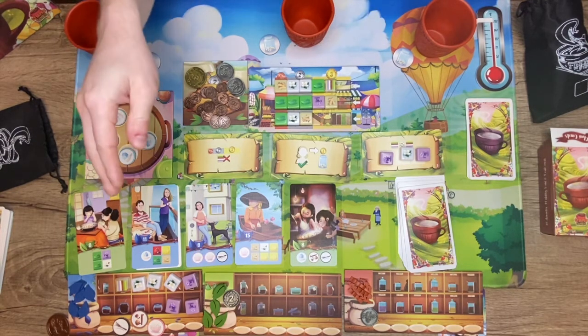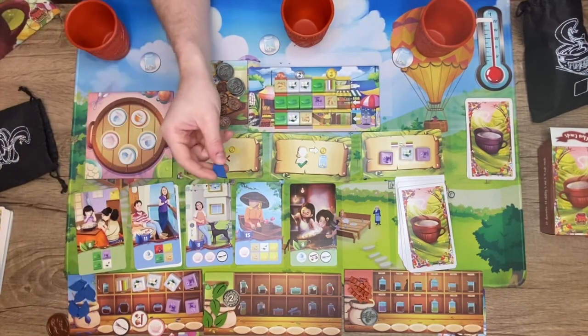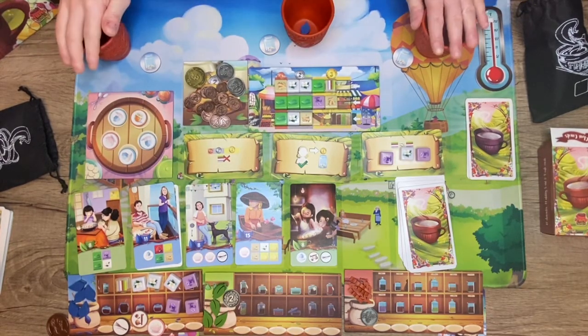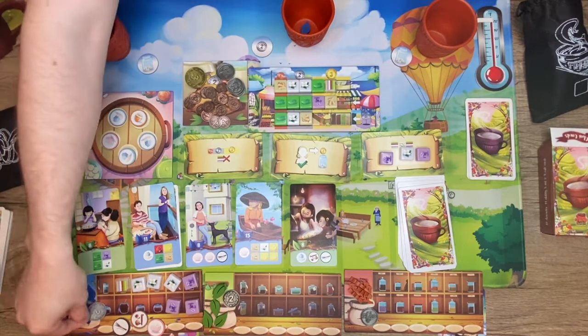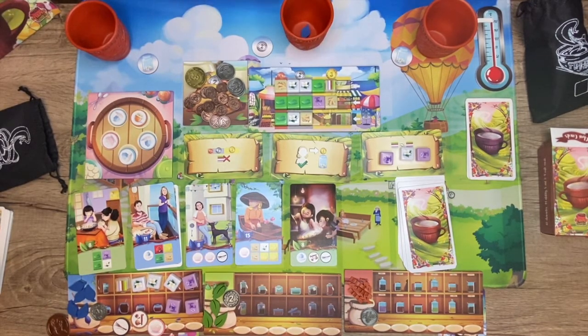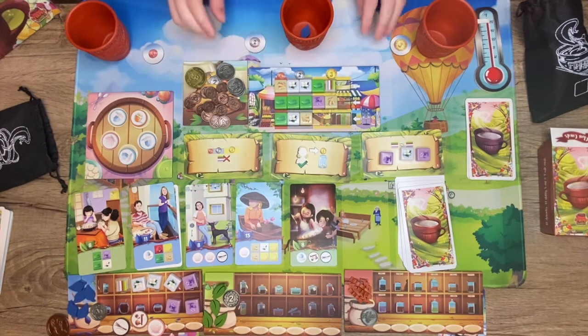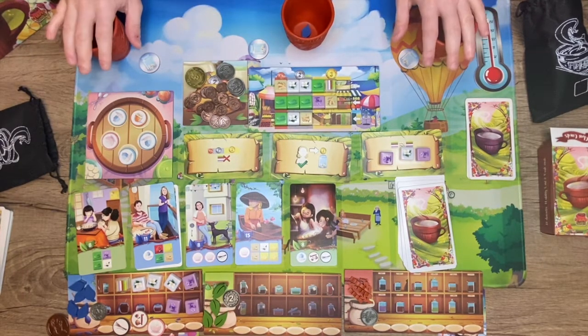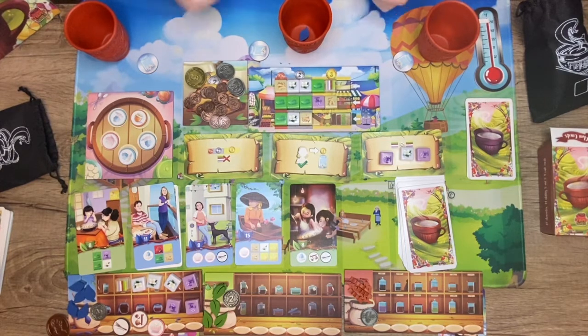When you fulfill a tea order, you collect the ingredients, take a tea leaf in your player color, put everything into one of the cups with a remaining tip symbol for that round, and collect the tip — for example, a two-silver coin. You take the fulfilled order card and place it face down beside your player area to tally points at the end. Once all three tips in a round are collected, you move to the next round with new tip items, leaving ingredients in the cups. After five rounds and fifteen orders fulfilled, you tally points and the player with the most wins.